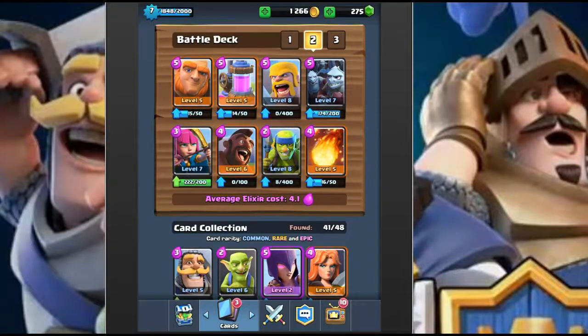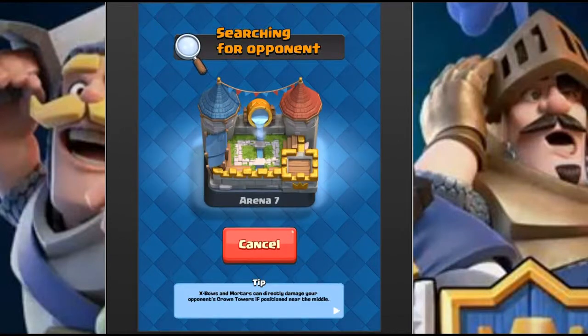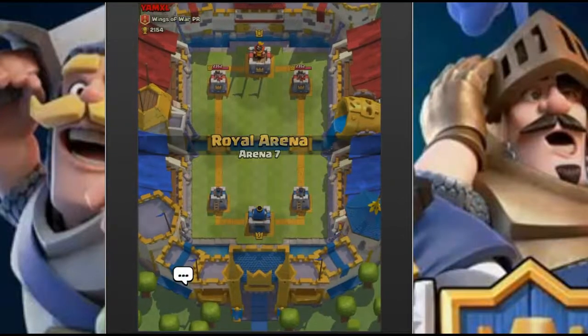What's up guys, we're back pushing for our daily crown chest, going for 10 crowns. This is the deck we're utilizing - a hog giant push with all commons and rares, no epic cards whatsoever. It's a very free-to-play friendly deck. We just got our hog up to level 6, it costs 4.1 elixir average, and we're right around the 2100 trophy range.